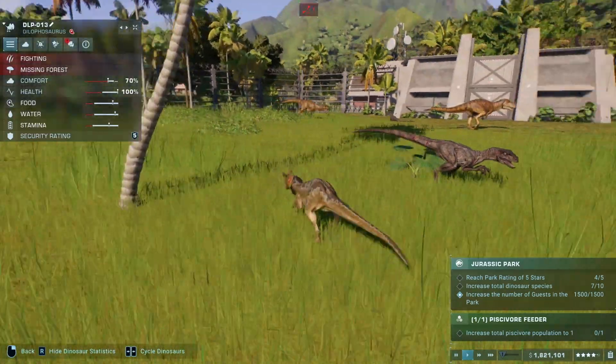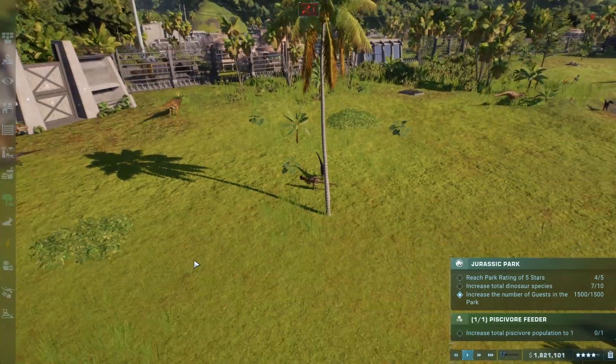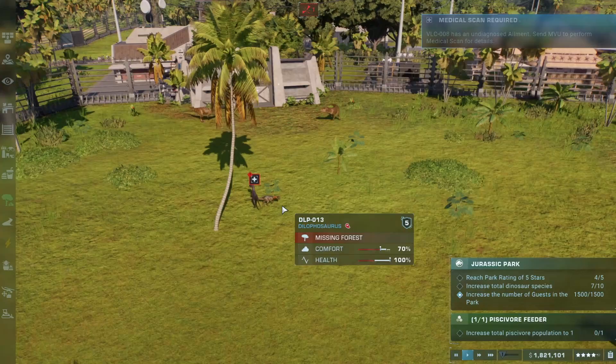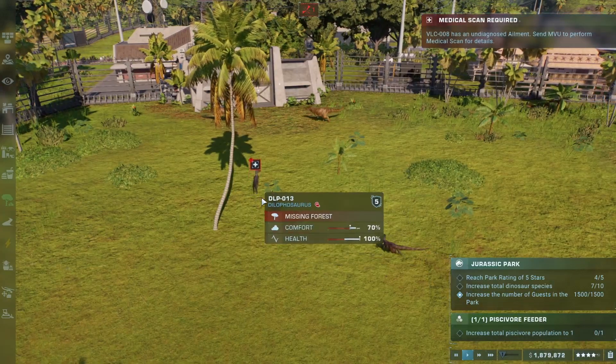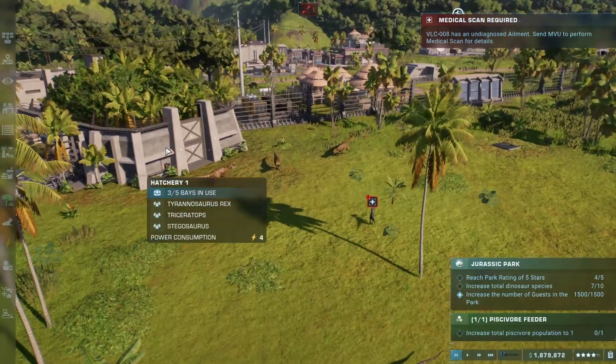First blood is already being drawn between the Dilophosaurus and the raptors as we are waiting to still get all of our combatants in the field. It looks like the Velociraptor was actually driven off by the Dilophosaurus, but we will see if that remains the case.